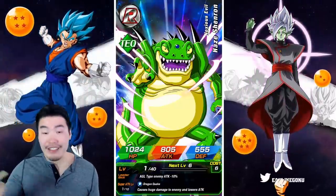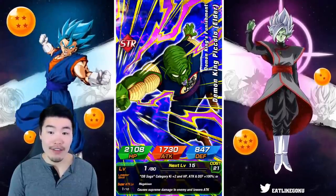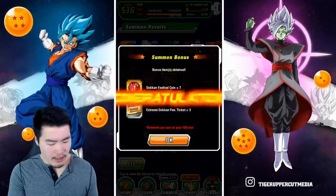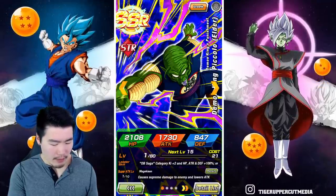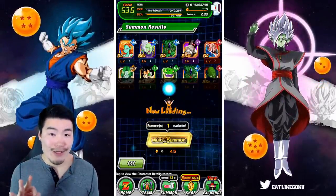Dupes are always welcome — my first Metal Cooler is definitely welcome. This Frieza is cool too, man, because I only have one copy of him. And that is a dupe in my Demon King Piccolo. Perfect. Let's do our third multi on the Zamasu banner.